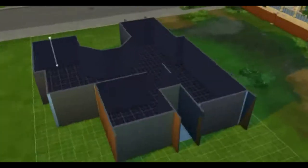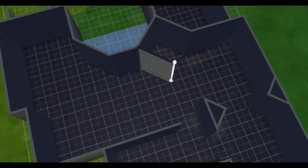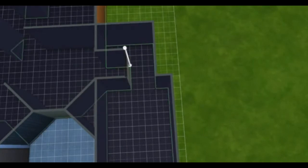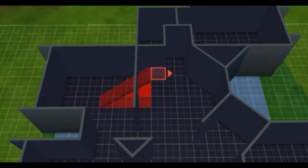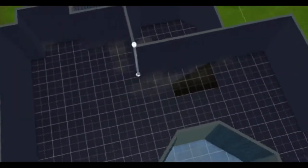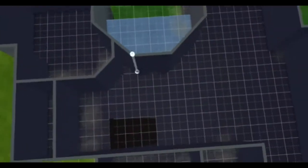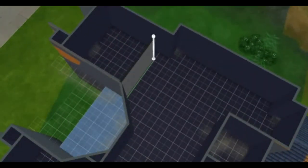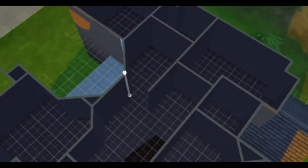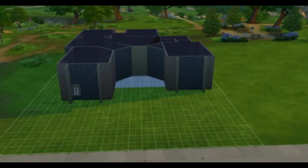Now it's time for the interior — okay, not really yet. I usually do these things: deciding what the interior layout is going to be. Because I don't usually build houses and add windows straight away — I have to plan what I'm going to add, what rooms I'm going to put, before I can put the windows. Or else I'm going to put a tall window facing a toilet. This house has a master bedroom and a bit larger bathroom. This house has four bedrooms and four bathrooms. I decided to draw some sort of extension for the master bedroom, and there it is. Now I am done with the rooms.